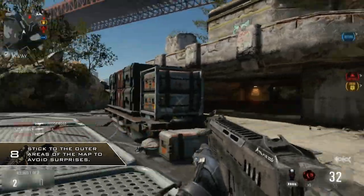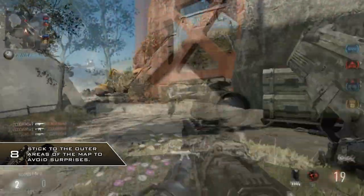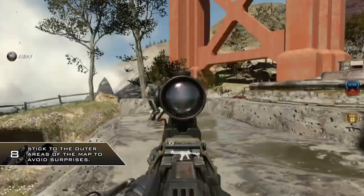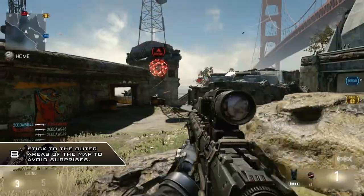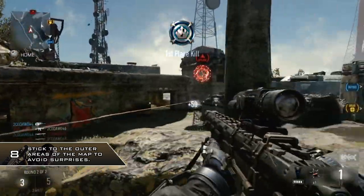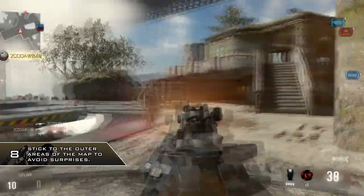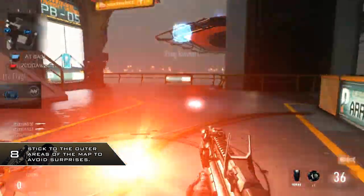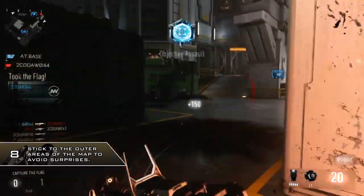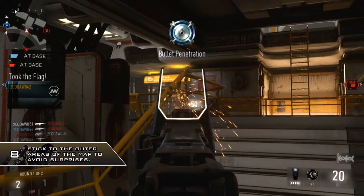Sticking to the outer areas of the map limits the number of directions people can sneak up on you from. If you know people are not coming from a certain direction, you can tell yourself that enemies have to be coming from these specific directions. This frees you up because you can only look in one direction at once, so limiting the angles people can approach from really helps your chances of surviving.